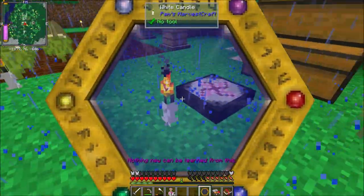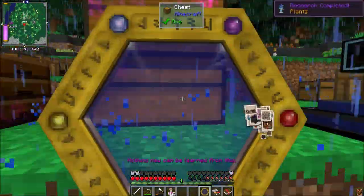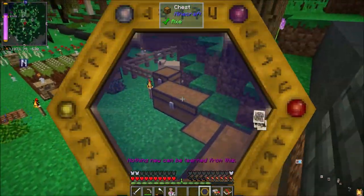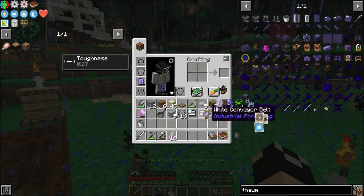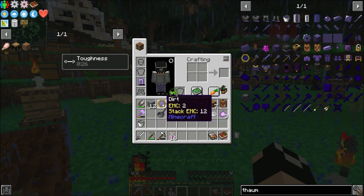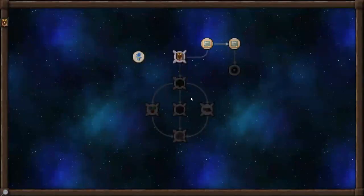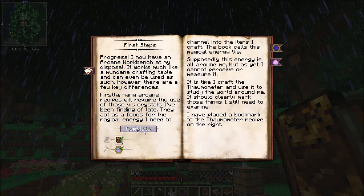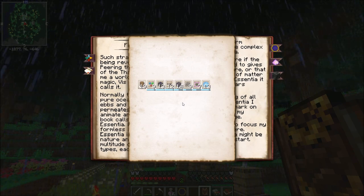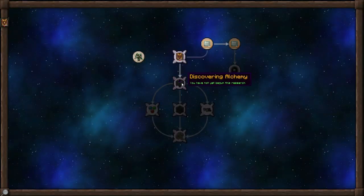Now we can run around and start scanning all the things — little things will pop up on the side. Chests are a great place to start since this scans everything in chests. We're getting all kinds of things here. You can scan stuff in your inventory too by hovering over it. We've learned lots of things. If we open the Thaumometer — Fundamentals is done. Looking at our knowledge totals you can see how much of everything we've got, which is actually pretty good for starting out.